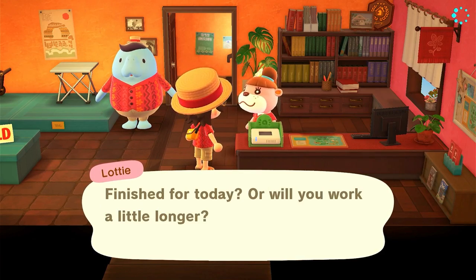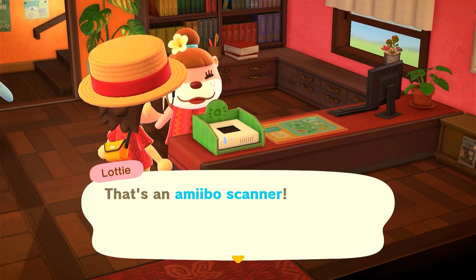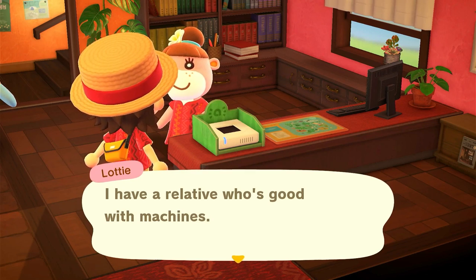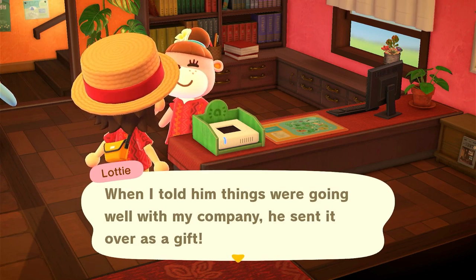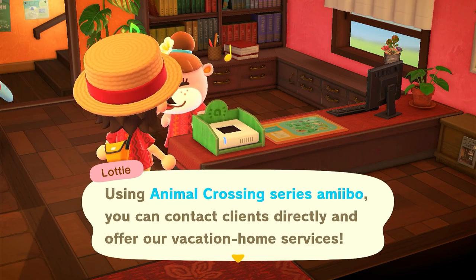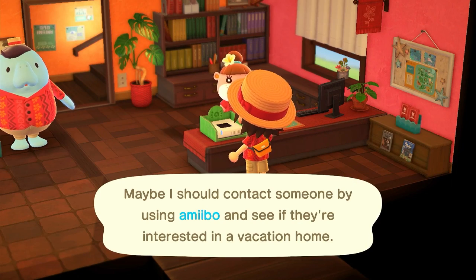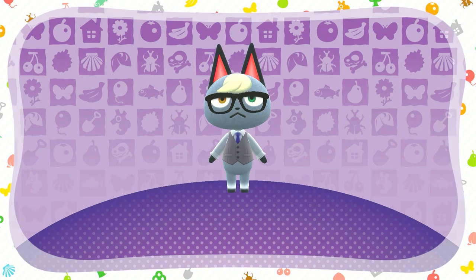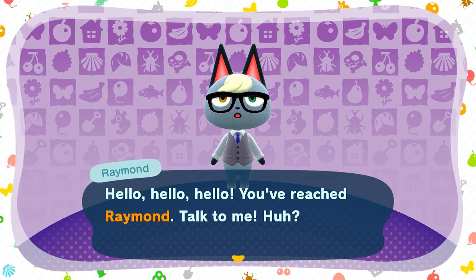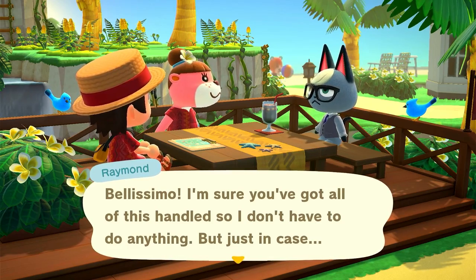Can we chat before you head out? I want to show you something - look on top of the counter. That's an Amiibo scanner. I have a relative who's good with machines and he sent it over as a gift. That Amiibo scanner is going to be a critical part of our business. Using Animal Crossing series Amiibo, you can contact clients. We got it for Raymond because Raymond thinks he's all that in a bag of chips and he's not - so we're going to give him the ugliest house. This is going to make a lot of people mad. Raymond, you're getting the ugliest house.